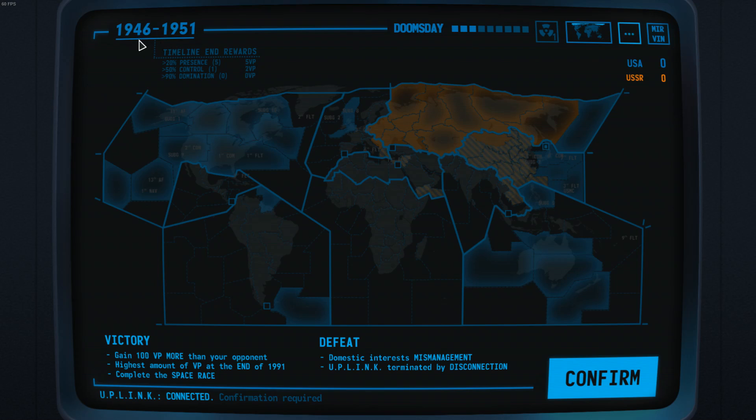Let's take a look at this very screen. In the top left you have 1946 to 1951, which are the years we are currently in. There are 10 total timelines, each being 5 years. In each timeline you pick a theatre that you want to focus on, and your enemy does the same. The focuses are centred around theatres, which you can easily see on screen.